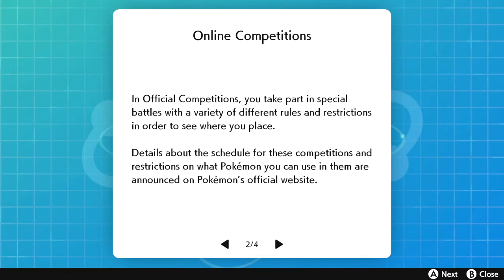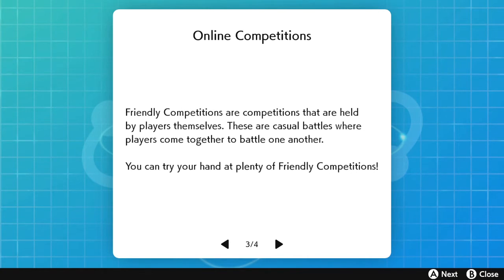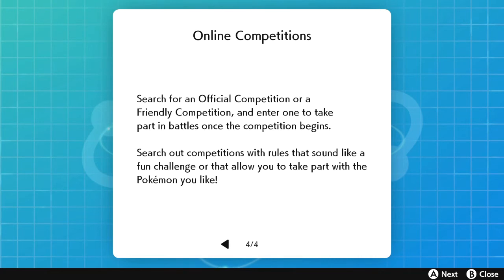Online competitions can be broken into two categories: Official Competitions and Friendly Competitions. In Official Competitions you take part in special battles with a variety of different rules and registration, to see where you place. Details about the schedule and restrictions on what Pokemon you can use are announced on the official Pokemon website — pokemon.com — where you click on Sword and Shield.